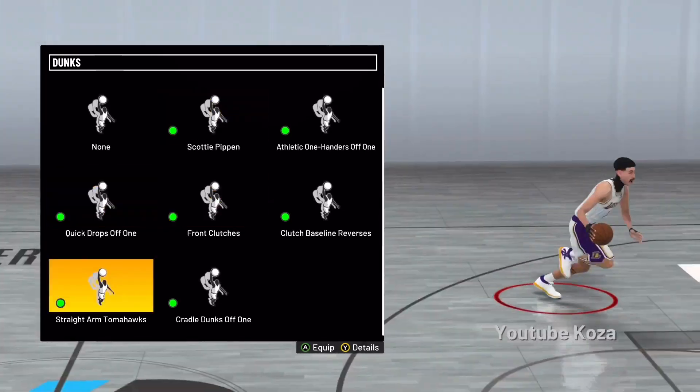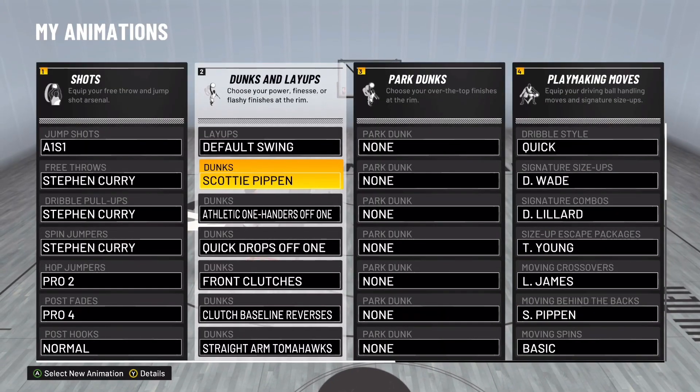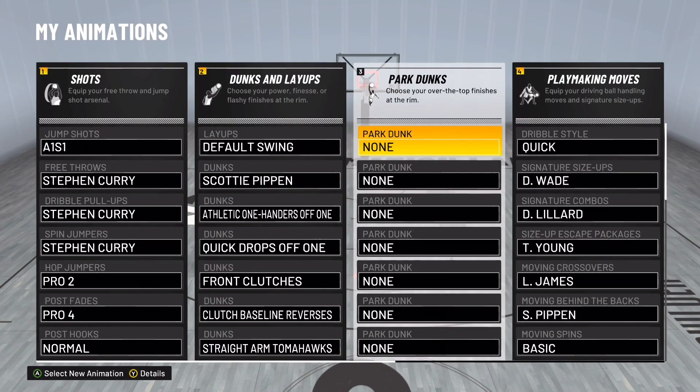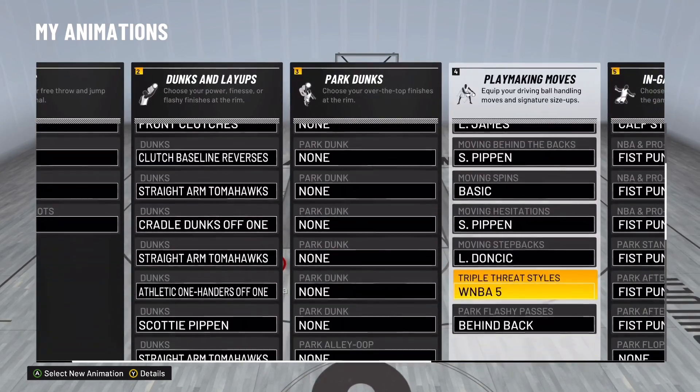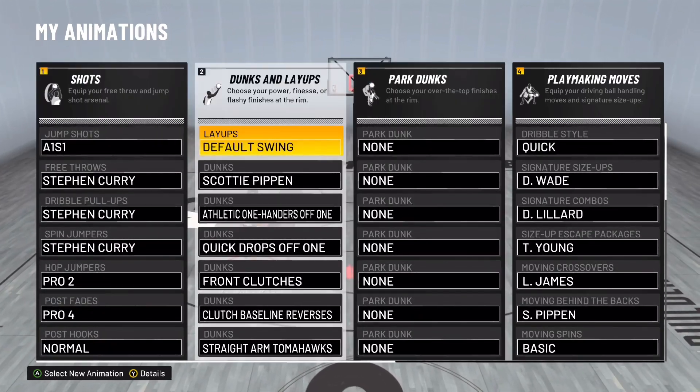The only three you really need are the Scottie Pippen package, the straight arm tomahawks, and the quick drops off one. Those three are essential. If you're new to the channel and not updated on the SIGs or hop jumpers I'm using, these are all my animations — I'm just going to skim through them real quick and then we'll get into the gameplay.